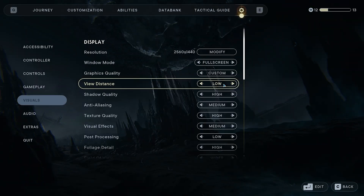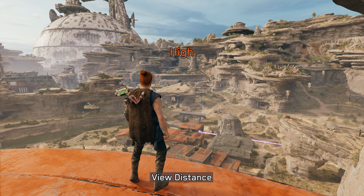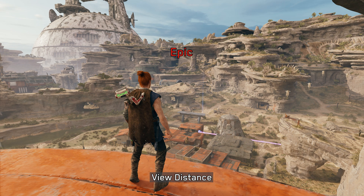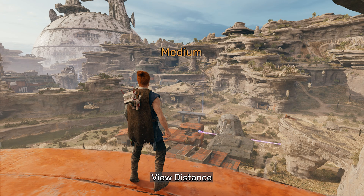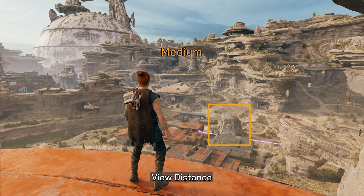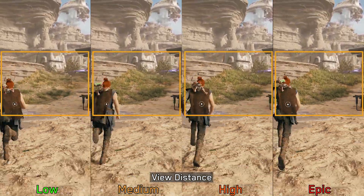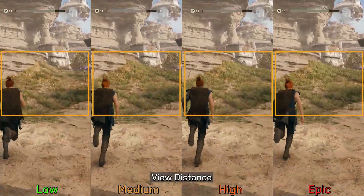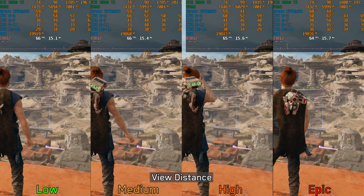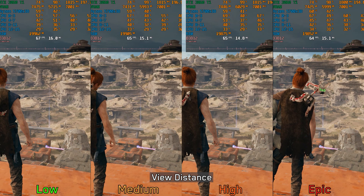Let's move on to the graphics settings, starting with view distance. This controls the draw distance for foliage and the level of detail for distant objects. With higher options, more trees and grass are visible at a distance and certain objects like buildings have better geometry quality. Using lower options like low or medium leads to more noticeable foliage pop-in close to the camera. Performance-wise there is around 2% difference going from low to high, and 4% going to epic, so I recommend high or epic view distance.